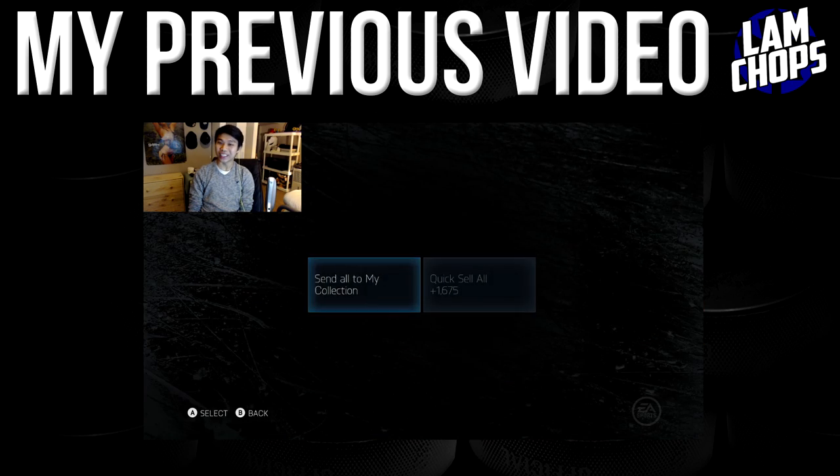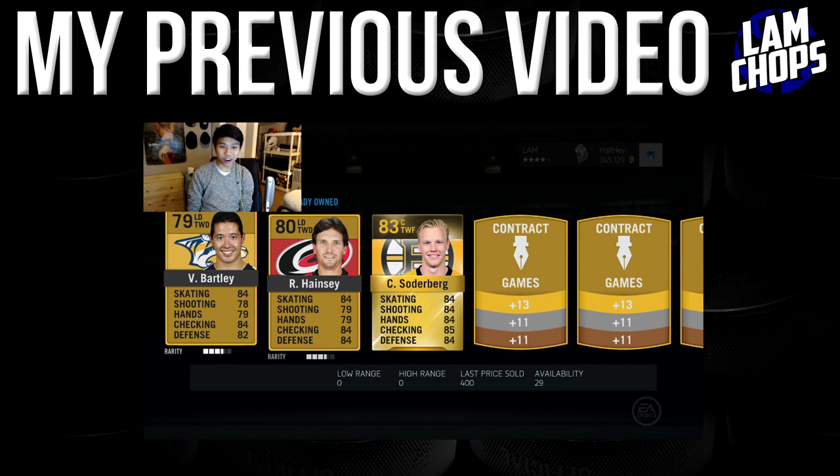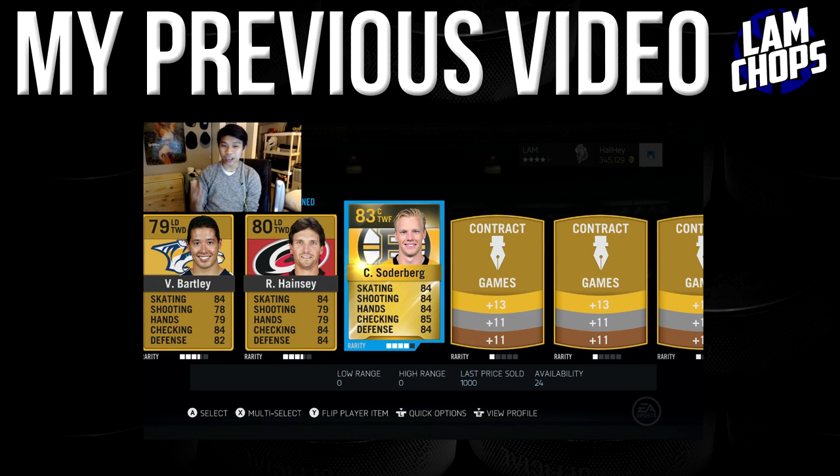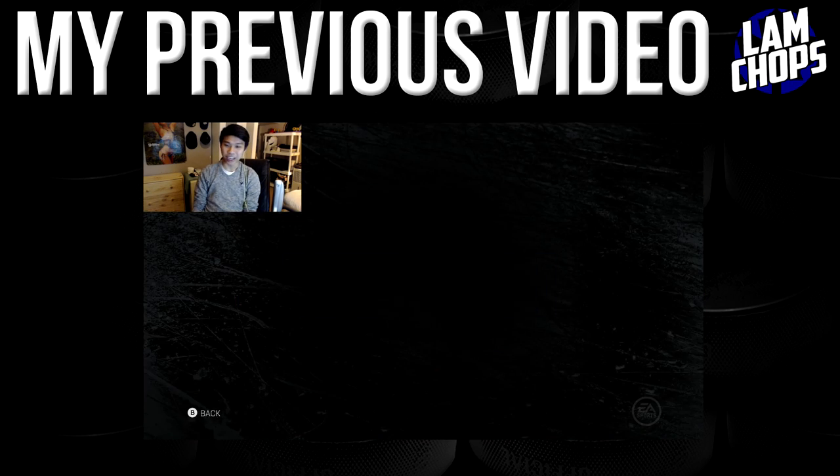No hot lines in this one either. Pack number six — we get Soderberg, Hainsey, and Bartley. Once again won't fill out the lines there. We got Glads as well — that's just not gonna do it.